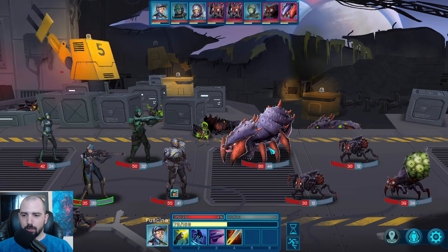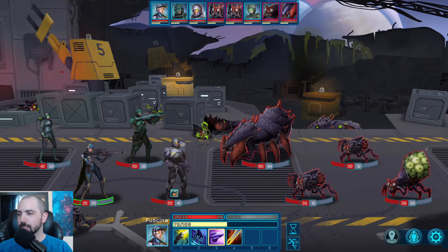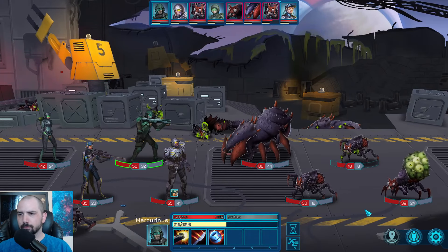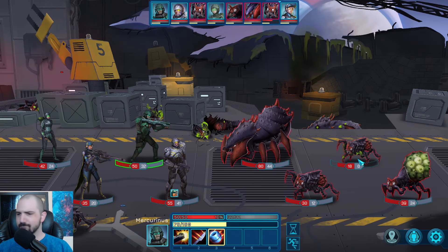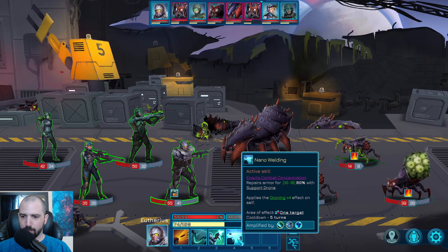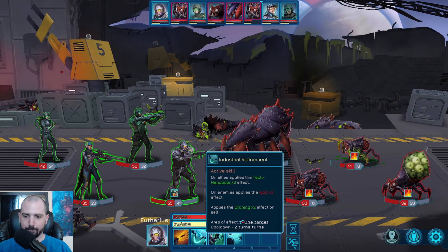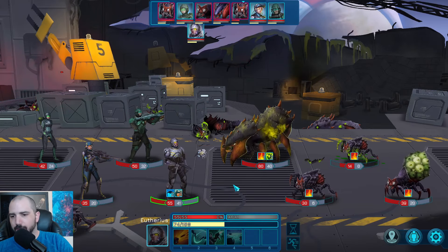Normal turn-based fundamentals apply — action economy is very important. We're going to make sure we shoot and clean up as much as we can to limit enemy turns. I'll do some AOE with a grenade — everyone's burning. Don't need to repair armor yet. Panacea can block some effects; we don't have any yet but that might be helpful. The tech applies acid, so we're going to throw acid at the Goliath because it's going to take a minute to get through that armor.